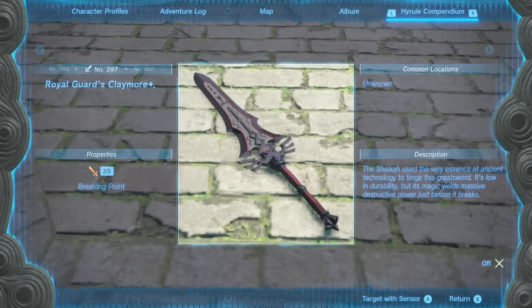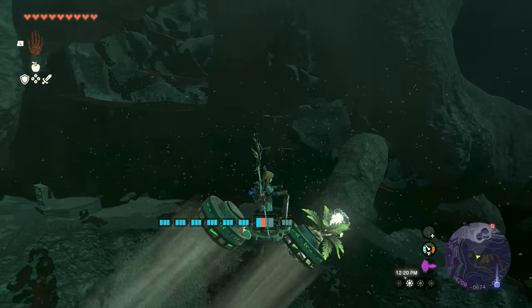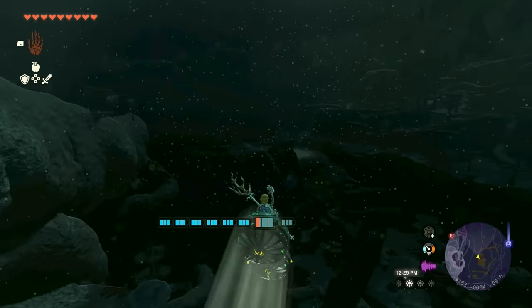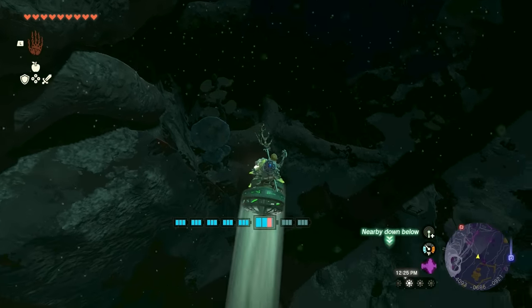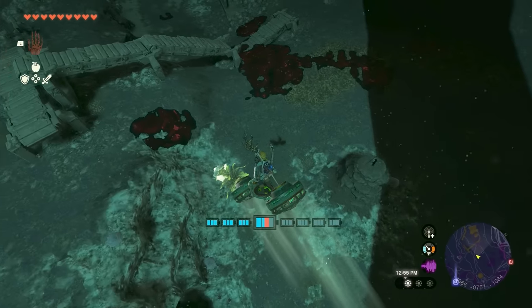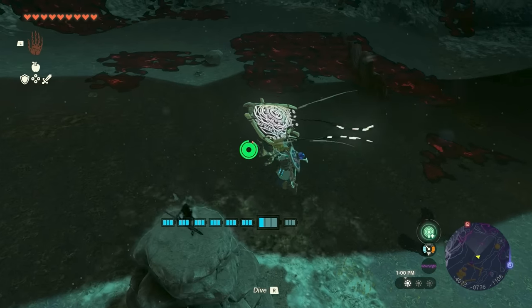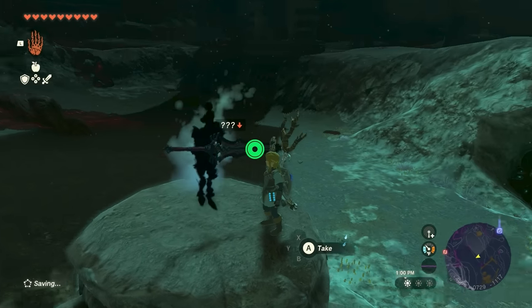After doing that, I decided to go explore the depths and activate the remaining light routes. Within an hour or so, my sensor started ringing, alerting me to a Pristine Royal Guard's Claymore nearby. Sure enough, one had spawned on a Shadow Soldier right beneath me. Were it not for the Sensor, I definitely would have missed it as it was around 200 units below.